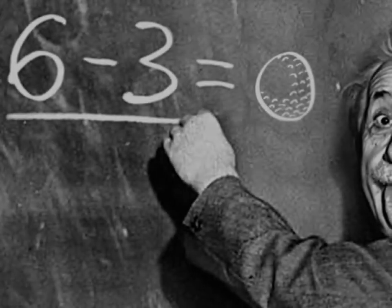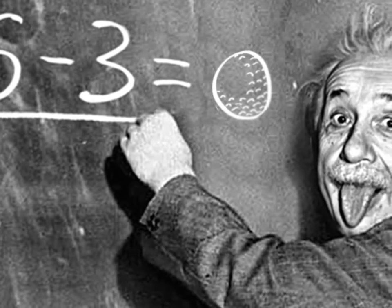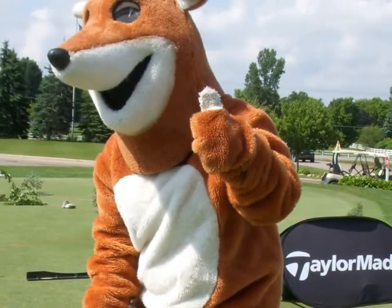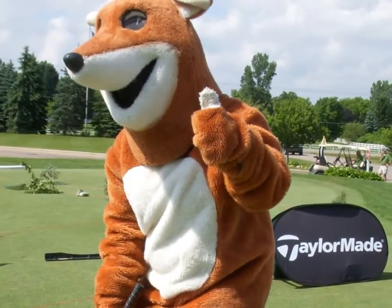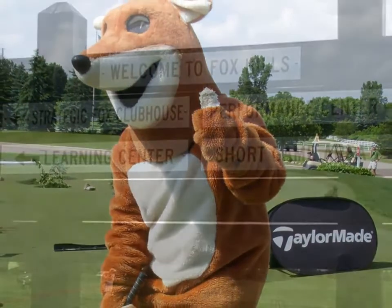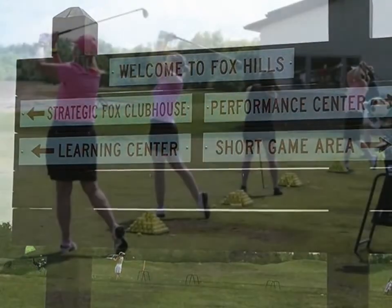If Einstein himself had been hired to create a player development program, he could not possibly have done a more masterful job than Fox Hills Golf and Banquet Center. Sly like a fox, the good folks at Fox Hills have not only created a brilliant step-by-step program, they've actually built facilities specifically tailored to accommodate player development activities.